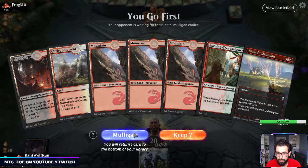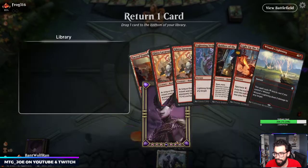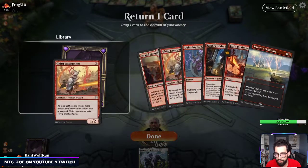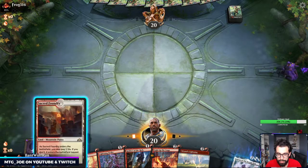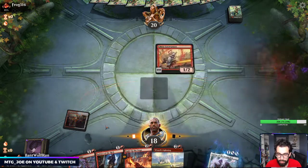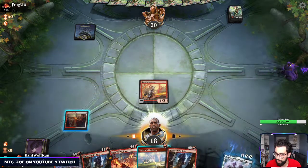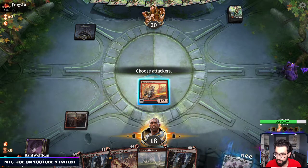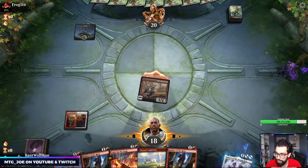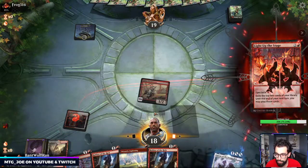Play first. This hand's too many lands — I'm going to keep this hand. Put back a Lava Runner, I think. So I have a couple options here. I have Lava Runner that can attack in, and then we can Light Up the Stage. If they play out a creature that we were concerned with, we also had Wizard's Lightning.